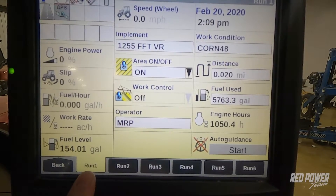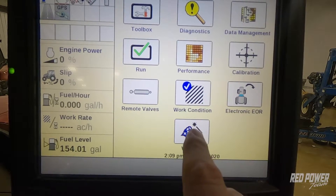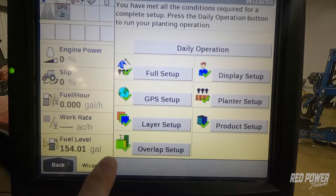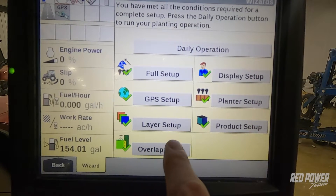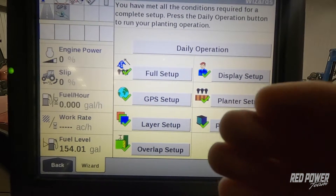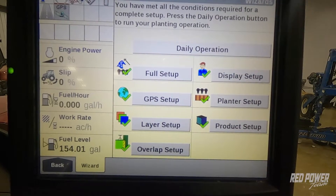Once the Pro 700 is fired up, our default run screen is Run 1. We're going to hit the back tab and go into the wizard icon. As you can see, all of our wizard icons have green check marks — the criteria has been met for each one. If we have a red X next to one of these, it means we haven't met one of these options and we need to go in and find out why. We like the wizard because it makes sure that we have all our I's dotted and T's crossed and that we're ready to get this tractor and planter ready to plant.